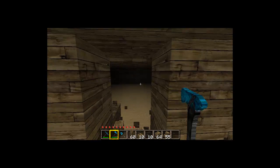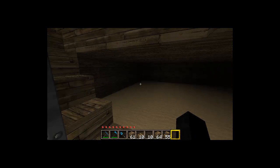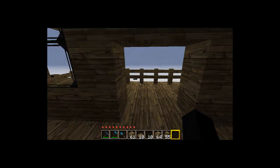We're going to put some fence posts under later to make it look nicer. Next, count in one, two, three, four, five — on the fifth block go ahead and cut those two out. Grab a door and place it right there, and now you have ground access to your basement as well as access from inside.